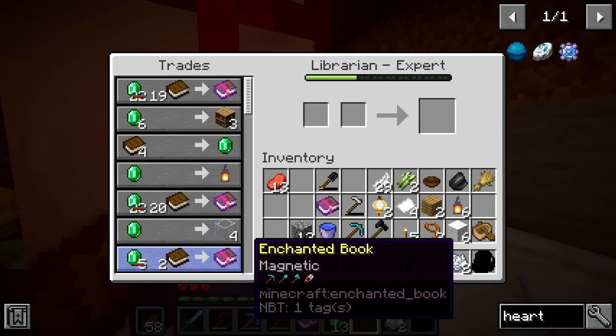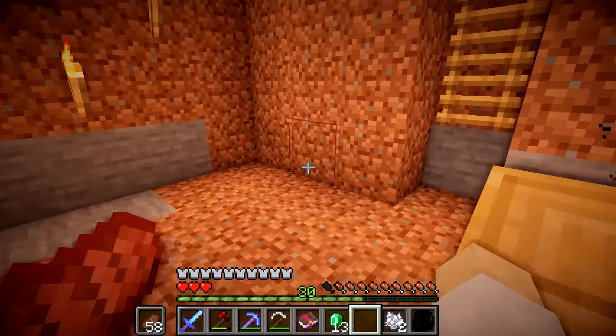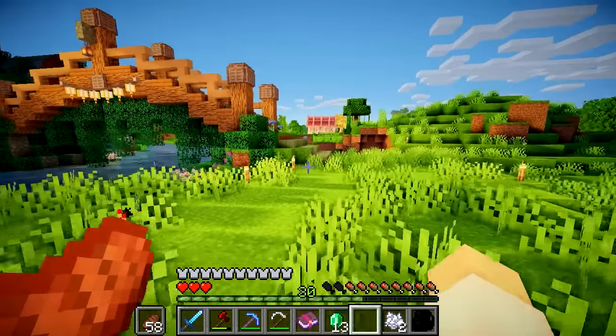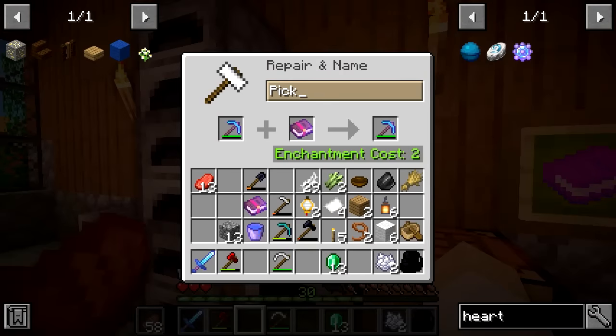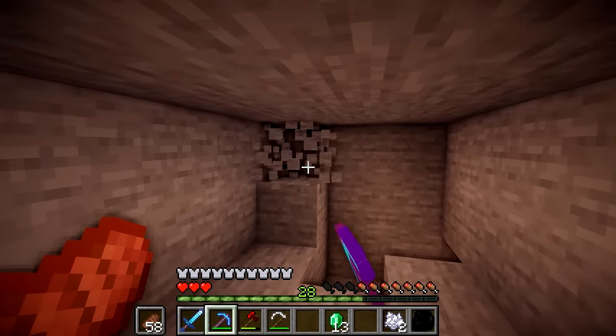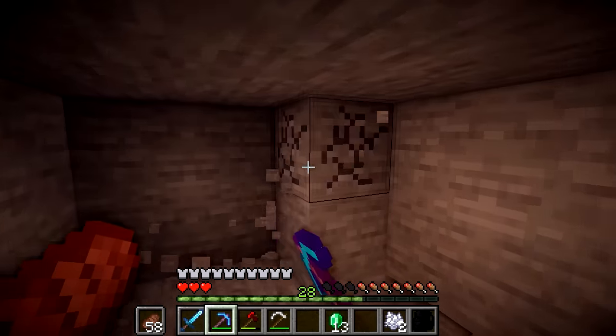My mending villager also now sells a book called Magnetic, which I just bought. I'm going to put it on this new pickaxe — I'm pretty sure it means when you mine stuff, all blocks will be magnetized to you. We'll also rename that pickaxe at the same time to 'Jeremy.' Let's try it out — they go instantly into your inventory. That's so good.